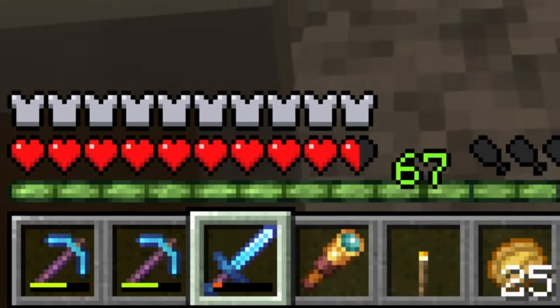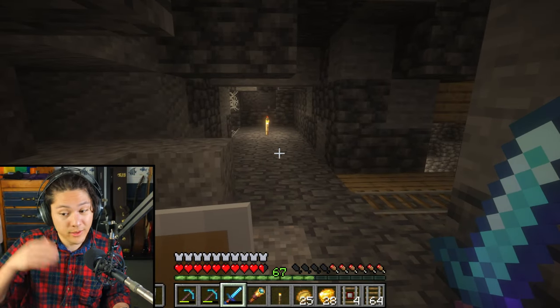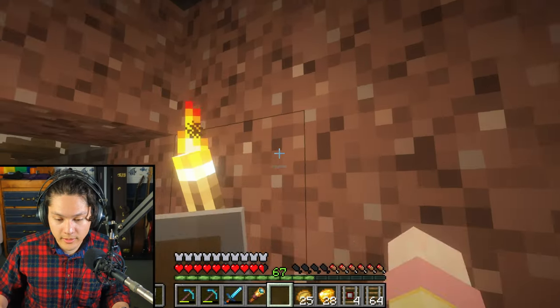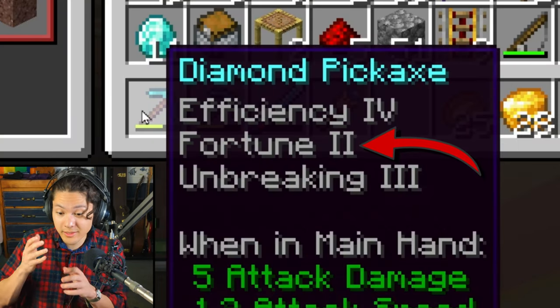My diamond sword is almost broken. I'm going to need to build a new diamond sword when I get back up to the surface. Any gold? Oh, there's some gold! More gold — I'm going to use my fortune pickaxe to collect this gold.